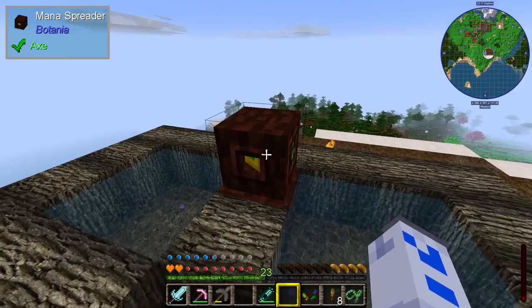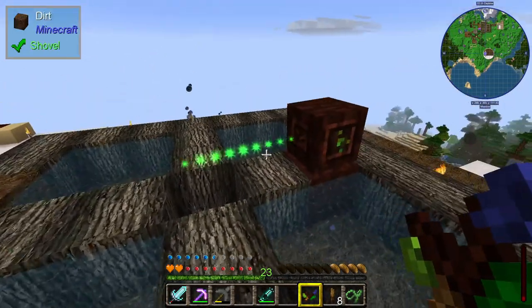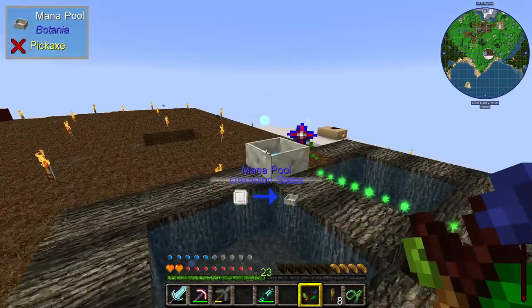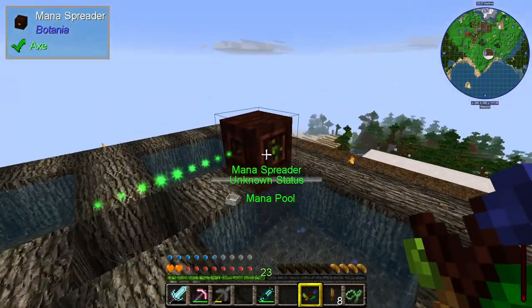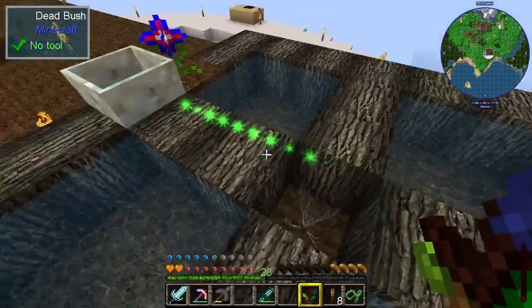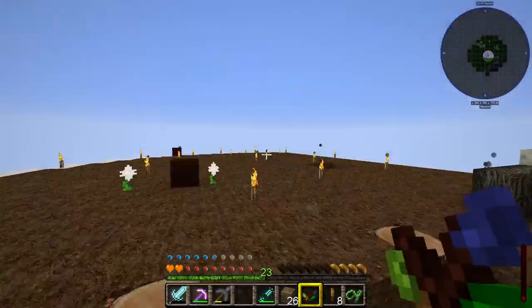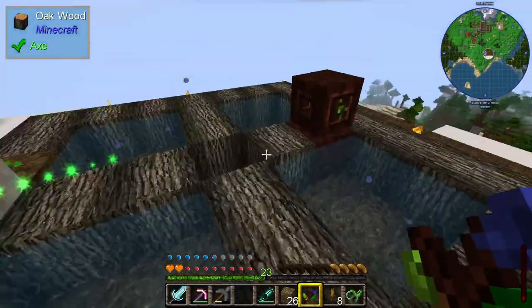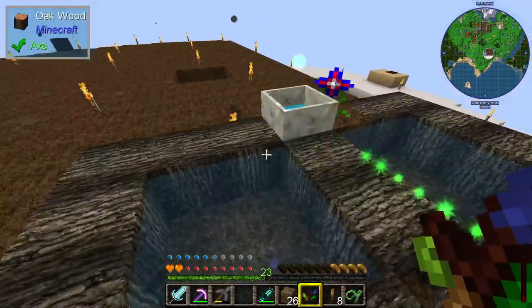You have this thing here which is a mana spreader. If I switch to the wand, you can see what it's connected to — the mana spreader is connected to this pool over here. That means anything that generates mana within its catchment area will then be passed on to the pool. The Hydro Anger in there was generating mana, so this was capturing it and putting it into the pool.